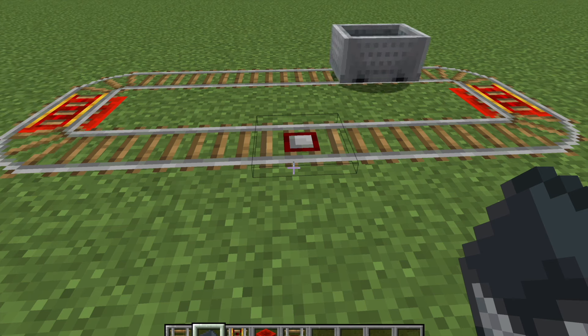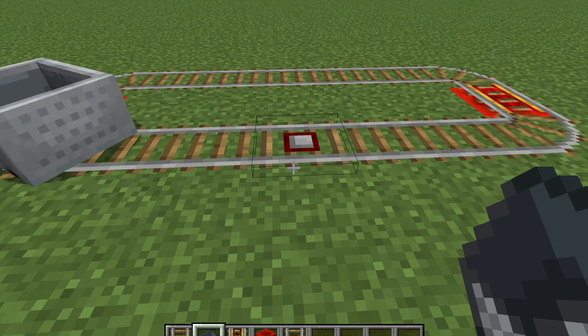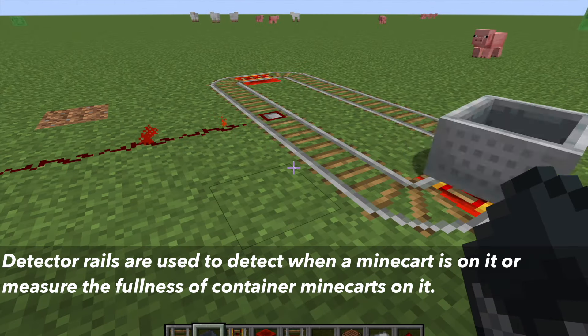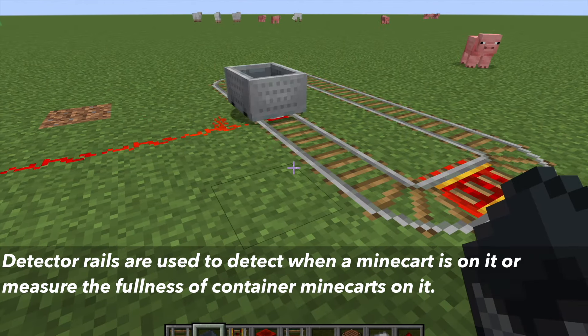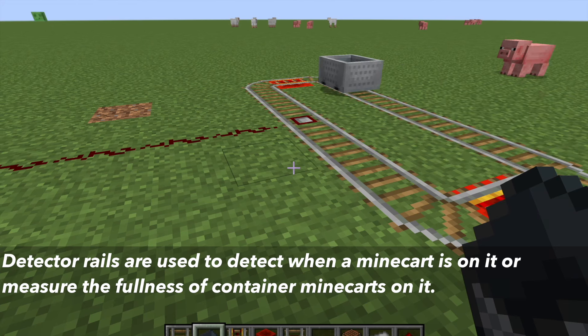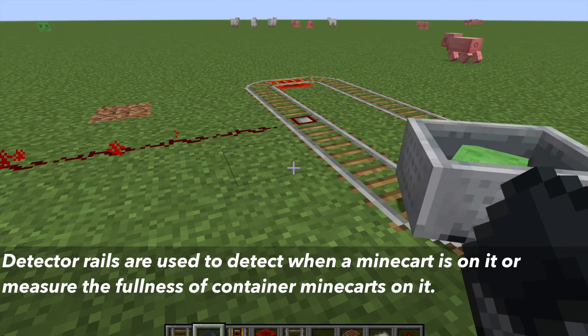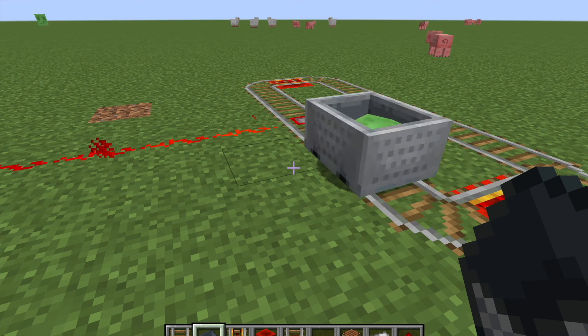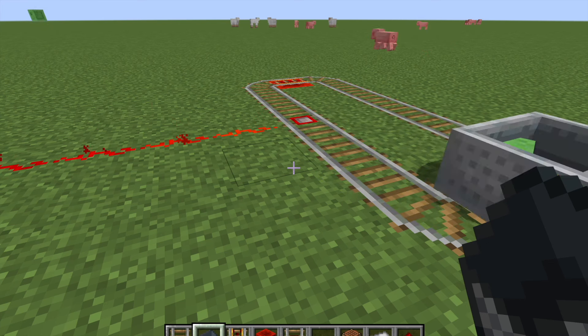Rails are useful in Minecraft because they allow you to create a track to guide minecarts. What you use the detector rails for is to detect a minecart on it and know how full the containers of minecarts like hoppers and chests are on it. A minecart that moves over a detector rail will lose a little velocity, which can be regained with the powered rail.